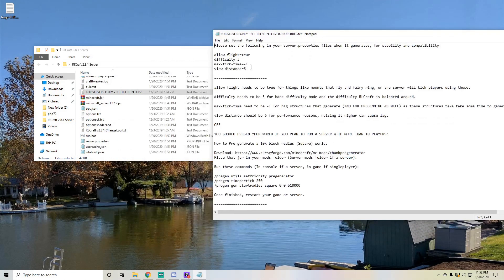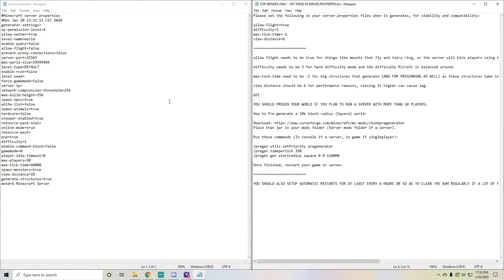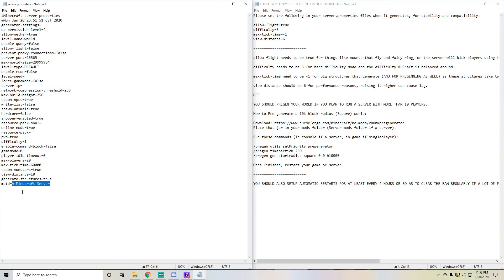Then all you have to do is go to the for servers only section and take a look through this. It's going to say set these in your server properties file. I want to go ahead and change mine to Cyvex Tutorial. Set the view distance down to five. Max tick time to negative one, so that way it doesn't crash out when big structures generate. Difficulty needs to be three because obviously it's hardcore. Naval flight needs to be true because obviously you're going to be riding around on different mobs.